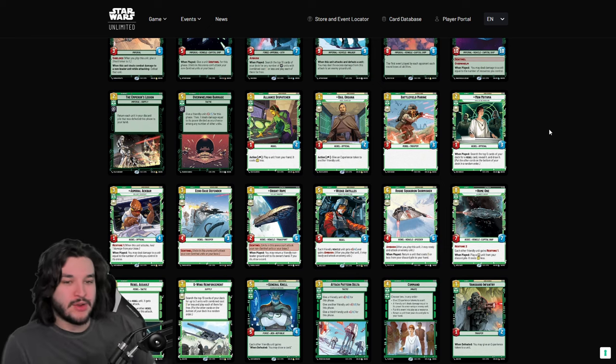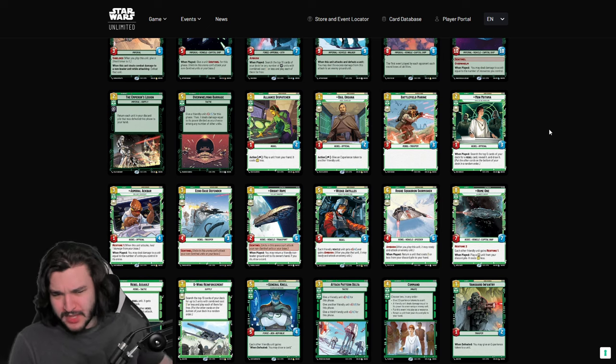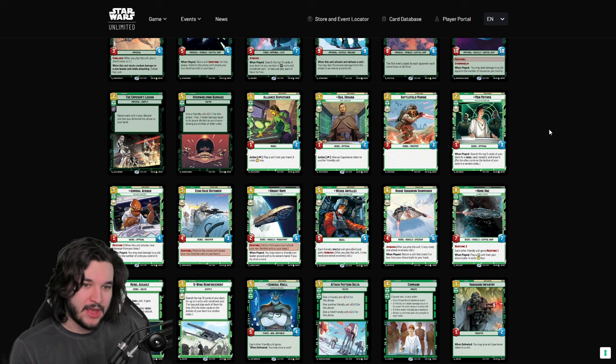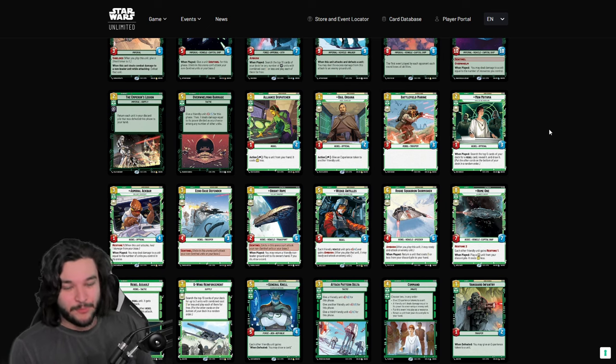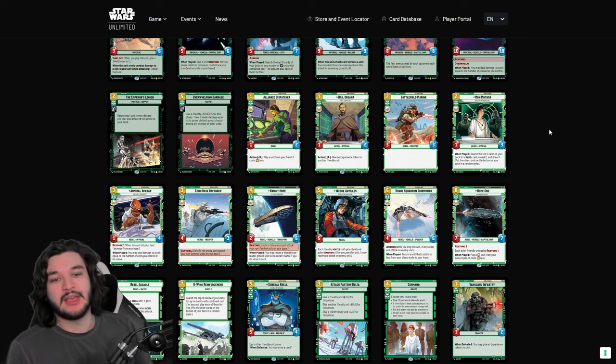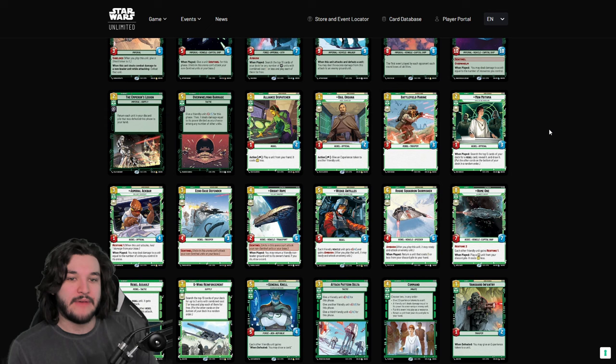Bail I've liked specifically in Luke mid-range control matchups. You can put a Shield counter on Bail on turn one, and if your opponent has to attack into it twice, you can start trading — it's a 1/2, which is one of the biggest downsides. But with a shield token and Luke, it actually does something and can give you extra actions and a lot of value in the long run.